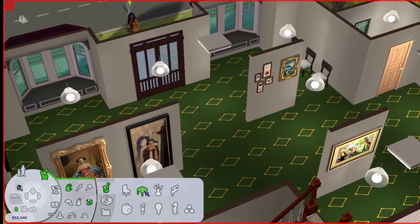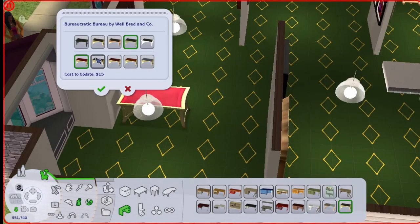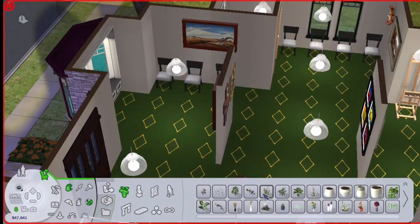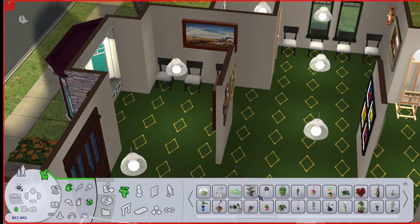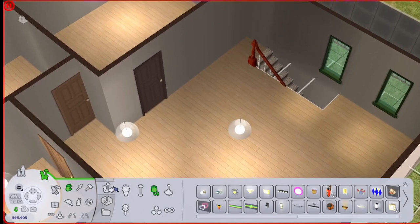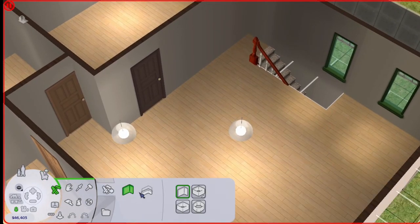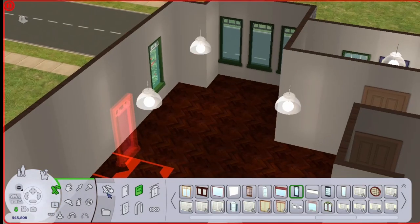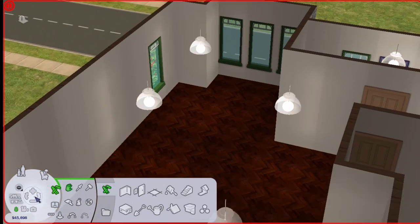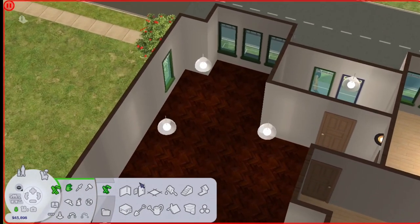I'm thinking maybe we can put a front desk here. Let's get some plants because I love a good plant. Let's actually start building the top floor because I feel like I've done what I can with the bottom floor. So we'll have the kitchen over here, and then these are the two bedrooms, and then that is the bathroom.